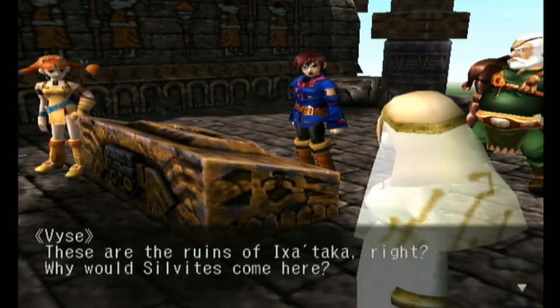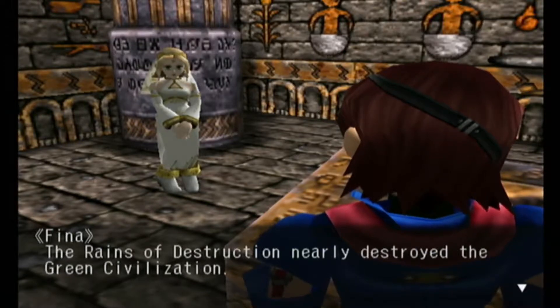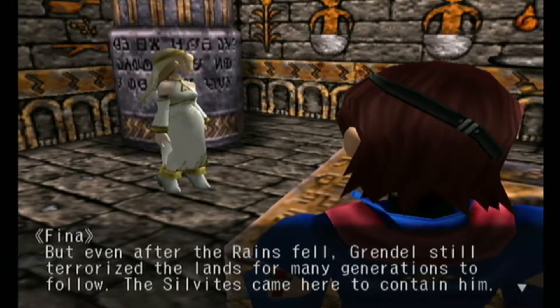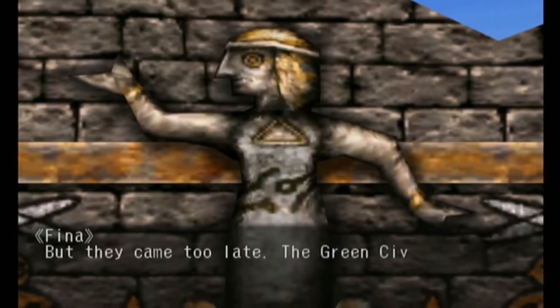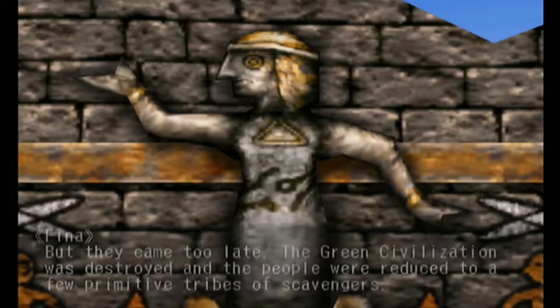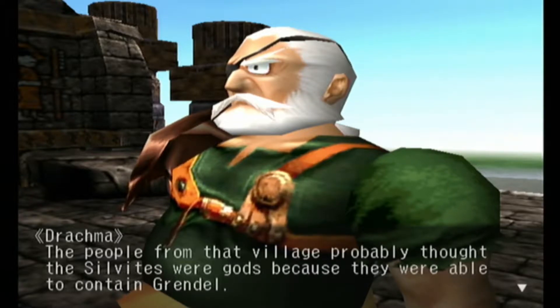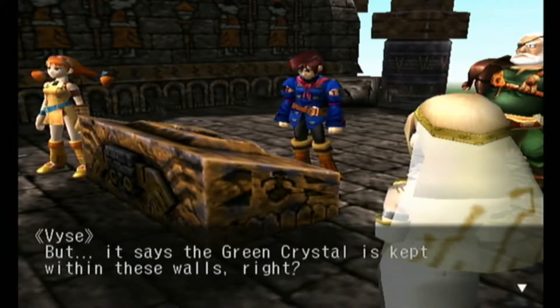This is written in the holy language of the silver temple - the Silvites must have inscribed these words when they were here. These are the ruins of Iksataka - why would Silvites come here? The rains of destruction nearly destroyed the green civilization, but even after the rains fell, Grendel still terrorized the lands for many generations. The Silvites came here to contain him. The green civilization was destroyed and the people were reduced to a few primitive tribes of scavengers. The people from that village probably thought the Silvites were gods because they contained Grendel. That's why they thought Fina was this Quechia person.